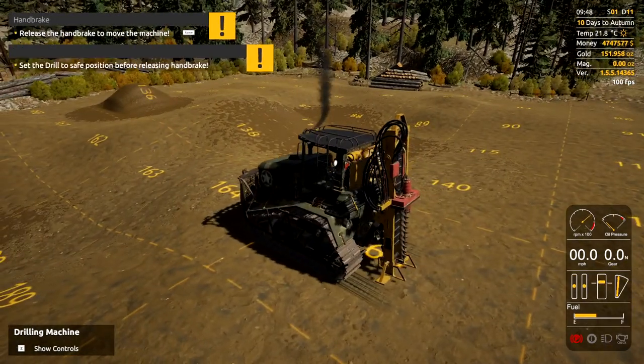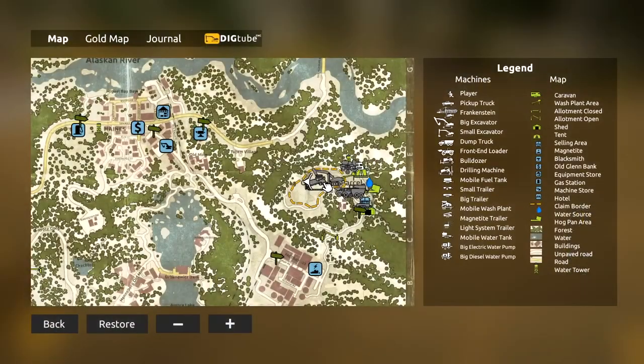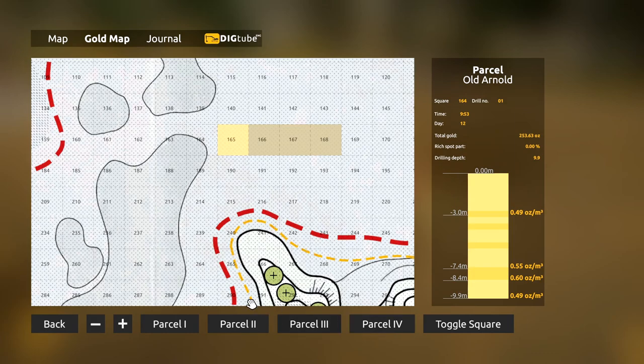With three or four holes drilled, what you're gonna do next is bring up your notebook — for me it's Tab, for you it might be something else. Go over to the Gold Map and you'll see the blocks come up in color that you've drilled. There are different parcels, so if you're on different parcels you can go through them on the bottom tab. You can click on each block and see where your gold is. That one is just solid, decent gold — 222 ounces in that block, not bad.